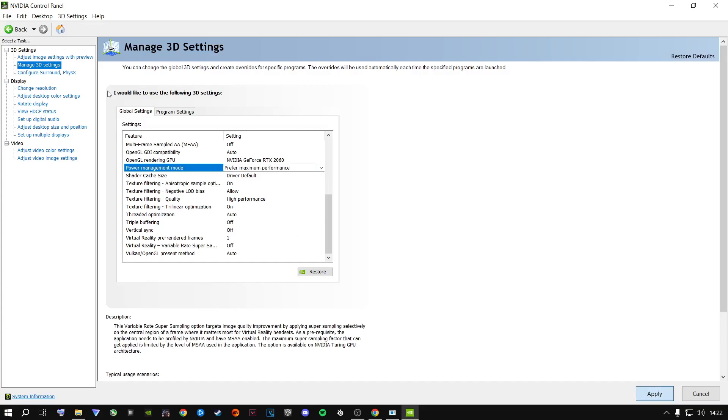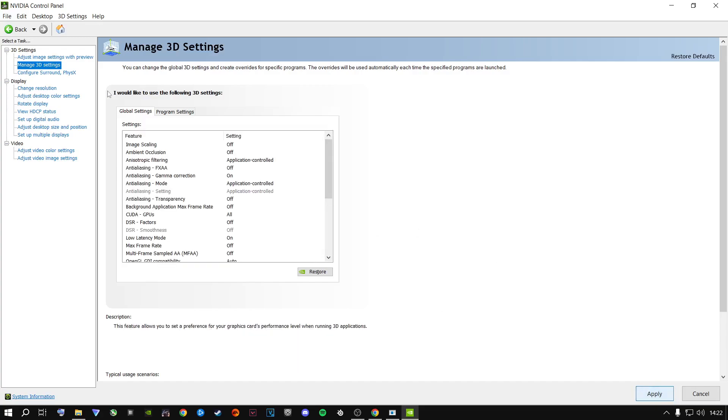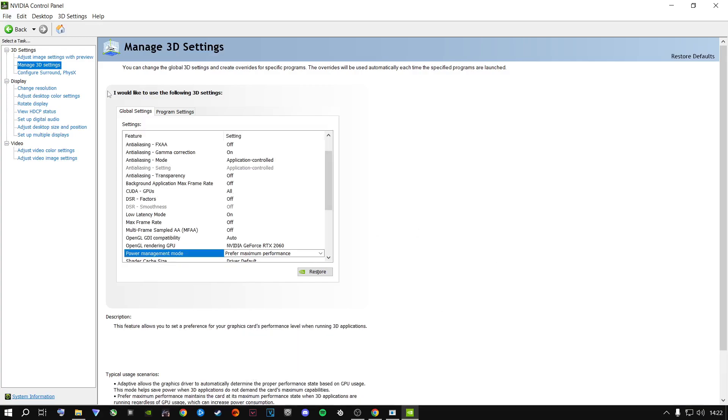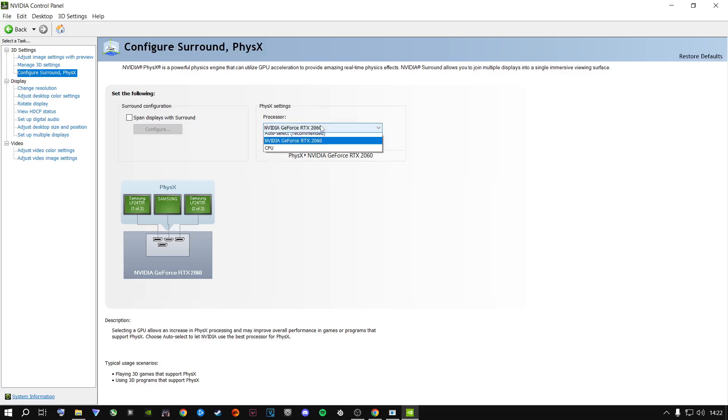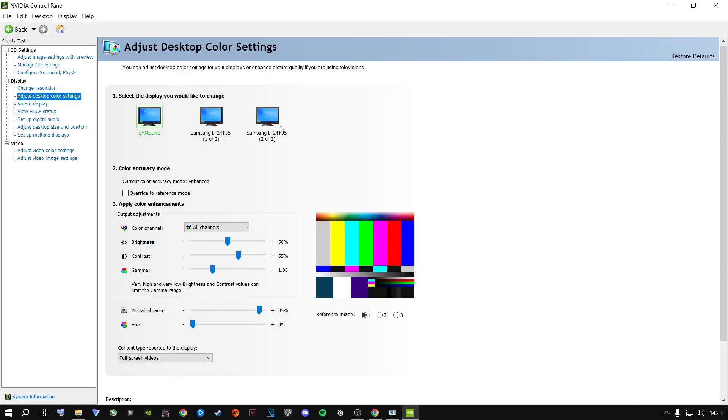Your screen will flash a couple of times — don't worry, it's just applying the settings. Next, go to Configure Surround PhysX and make sure the PhysX settings are set to your dedicated graphics card — not Auto Select, not CPU. Click Apply.